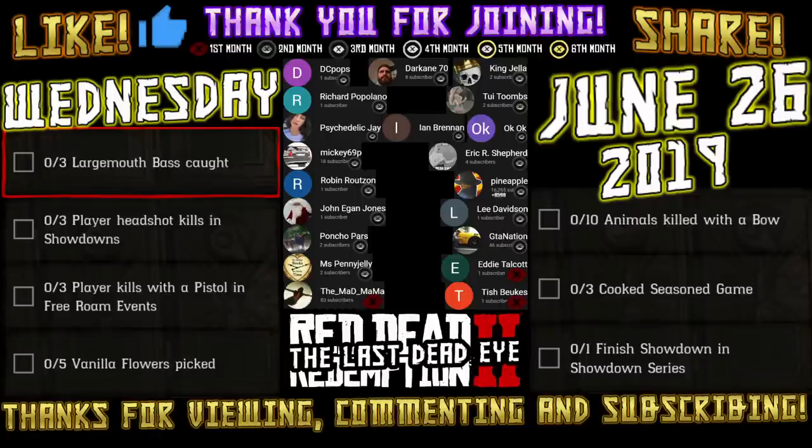Hello and thank you for viewing. Today's daily challenges for Wednesday, June 26, 2019 are: three largemouth bass caught, three player headshot kills in showdowns, three player kills with a pistol in free roam events, five vanilla flowers picked, ten animals killed with a bow, three cooked seasoned game meat, and one finished showdown in showdown series.